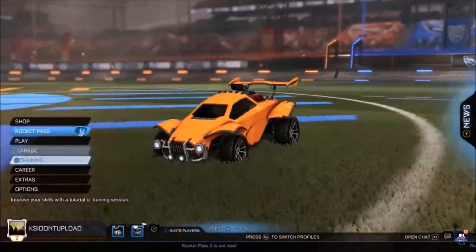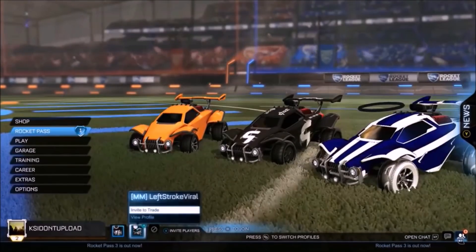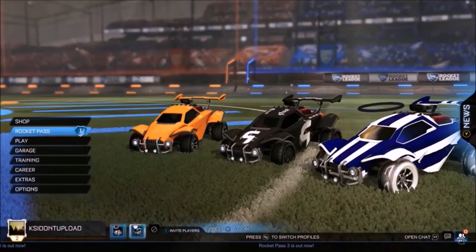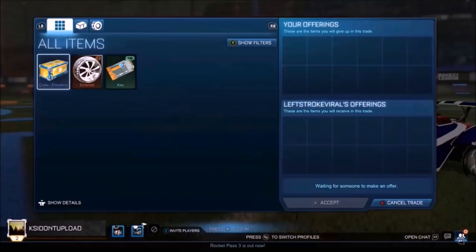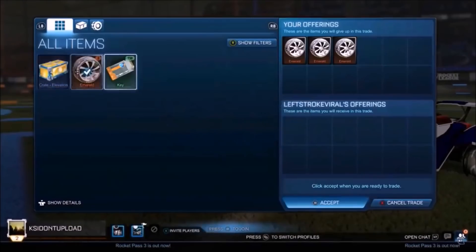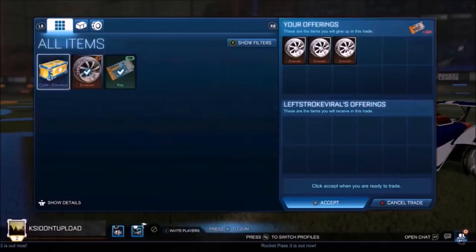So where do I even begin? The summer of 2019, I thought, you know what, why not go ahead and buy myself the most expensive Striker decal in the whole entire game? It was going to be the Striker White Dune Racer. And to be fair, I was actually going on holiday at the time. I thought it was a perfect time to get rid of the Emeralds, because the Emeralds were actually dropping, and I didn't really want to sit on them.